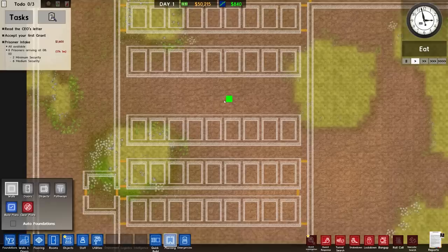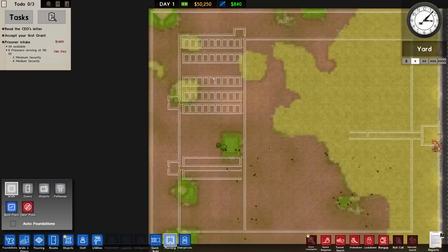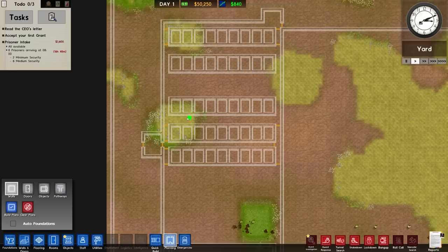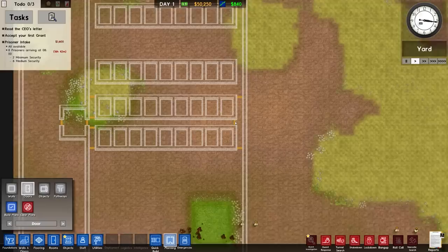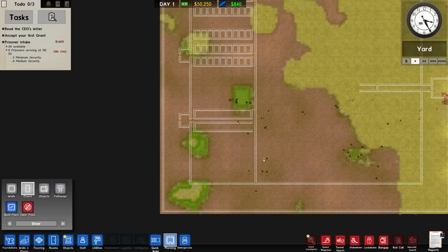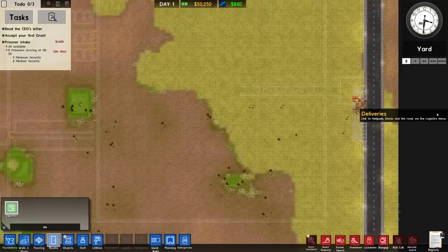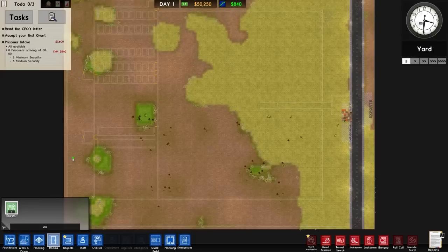In the centre here we've got a huge space to do whatever we want with - most likely a bit of a common room. But I'm very aware of the fact that by putting these doors in like that, we've essentially made one huge cell block - it's not split up by a wall.